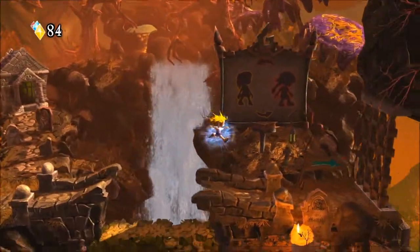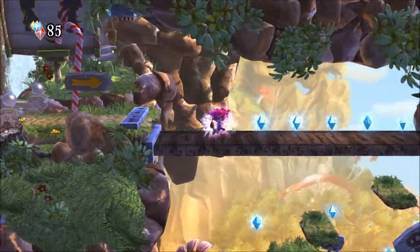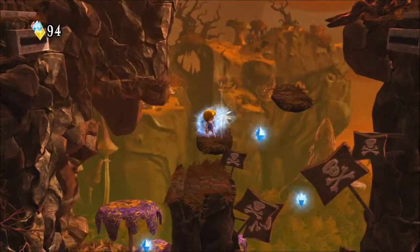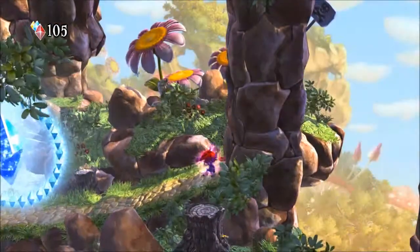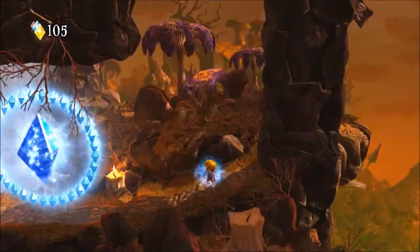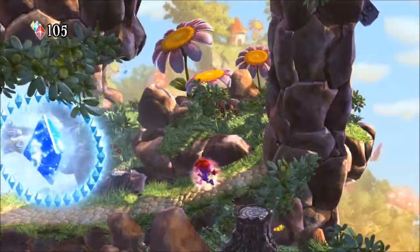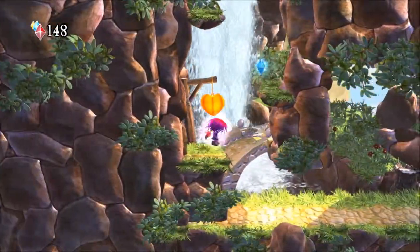Now's the part where they give you the key feature of the game, and that is you can change back and forth between the two sisters. Which allows for things like that — it opens gates, changes the environment. You see the mushrooms in the background and the little castle in the background. There are three or four layers that change every time you switch, to varying degrees.